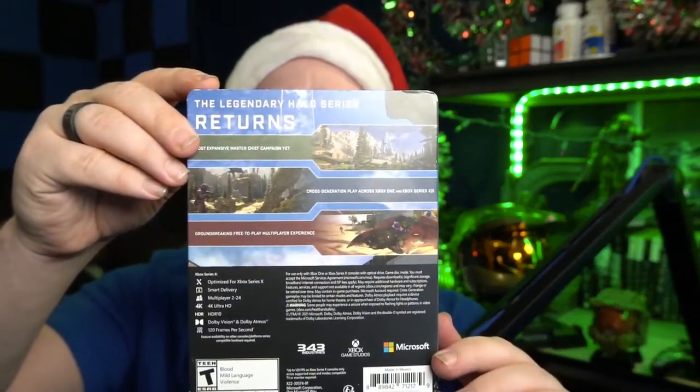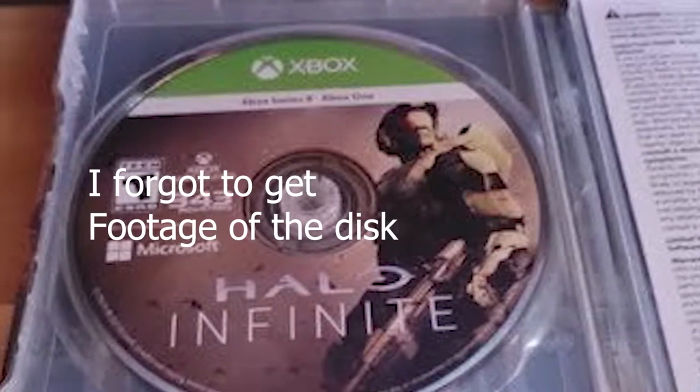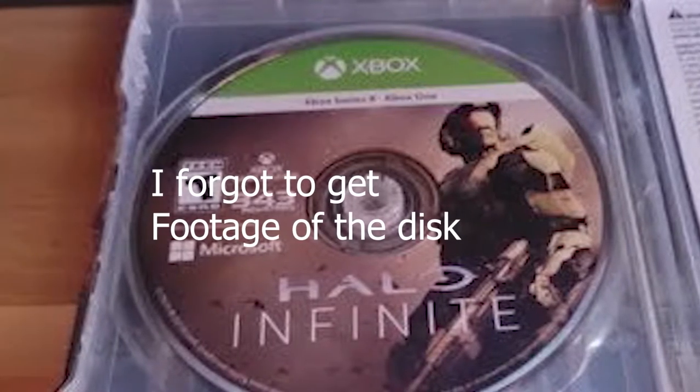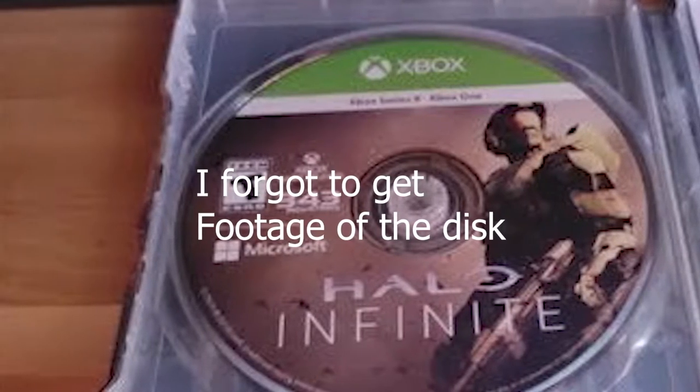Next in the box is the Halo Infinite Collector's Steelbook Edition. This version of the game is compatible with both Series X and Xbox One. It comes with an outer sleeve to protect the case and provide additional game information. Inside the Steelbook, I was surprised to find an actual disc. When ordering this, I really thought it would simply be a digital code, so I think that's kind of neat. To actually own a physical representation of this game is really awesome, especially seeing as the Halo 5 Legendary Edition only came with a game code. This piece in particular I think is really cool, and it's going on the shelf.